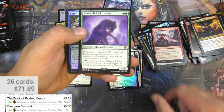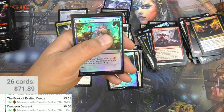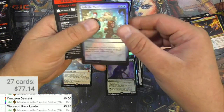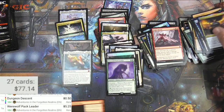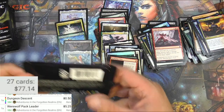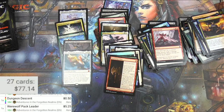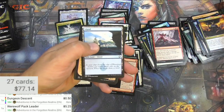Werewolf Pack Leader — this one, in current standard, you gotta have it in your werewolf deck. Five bucks. Solid. I'm gonna pull this Barbarian Class for myself — basically level-up enchantment with global effects. Pretty useful stuff in my opinion.